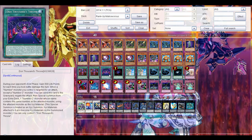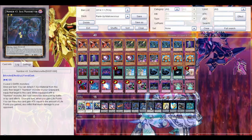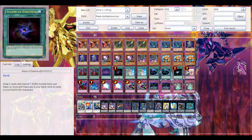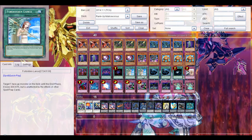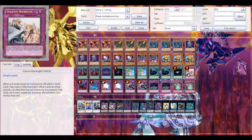Of course you can only control one of this, so pretty nice for stall. You can also gain life points, and that can help trigger Number 43's effect even though it's not that much. Actually not bad. Then Allure of Darkness for draw power.